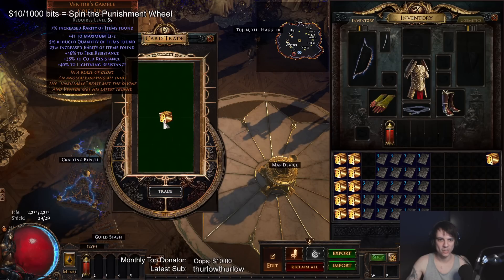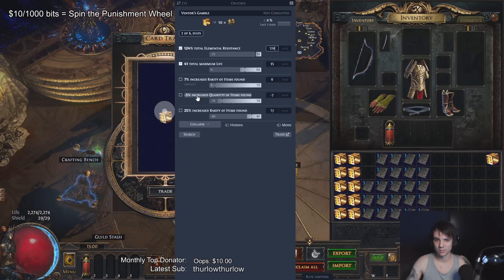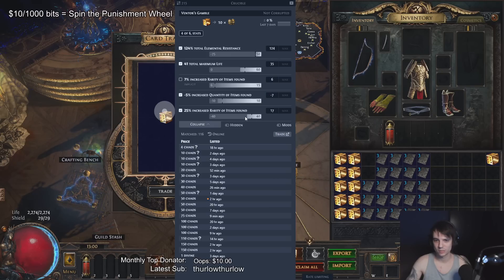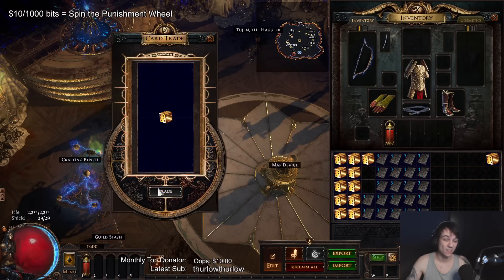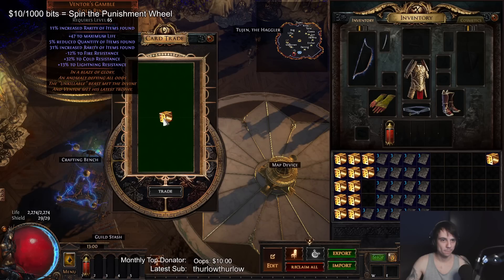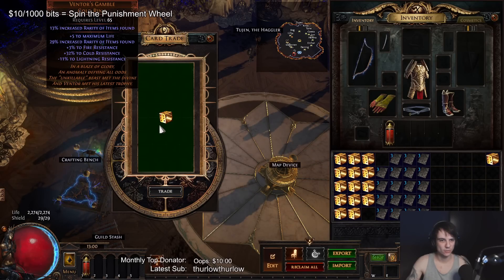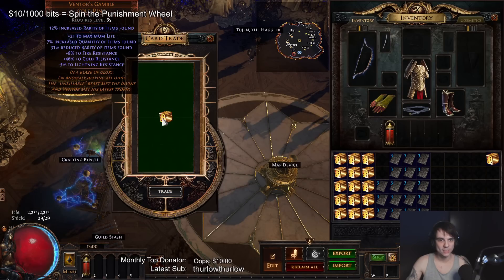We're really looking for like 9% resistance on that. If only that was a 5% increase, that would have been worth quite a bit just because of the resistance alone. That's kind of unlucky. I'll check it, but we know — what's the point of having a Ventor's with minus quantity? It just doesn't make any sense.